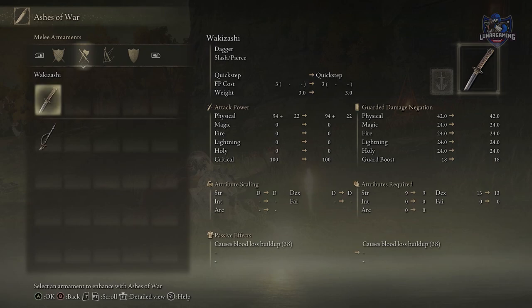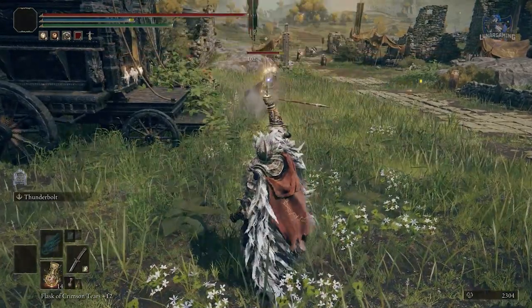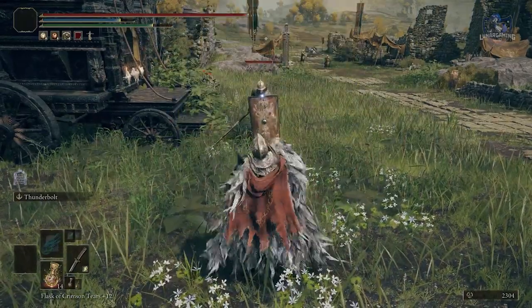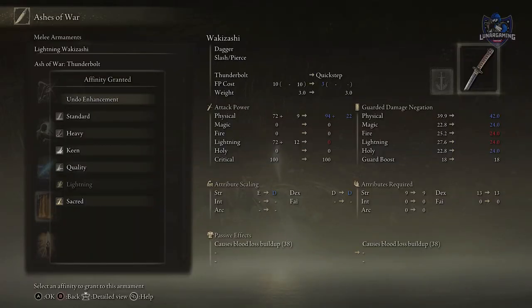Ashes of war allow you to alter your weapons drastically, like making this wakizashi deal lightning damage. You can change the attribute scaling for most regular weapons. Currently this sword does lightning damage and scales with strength and dexterity, so when you level up those attributes the weapon gains a small increase in damage.